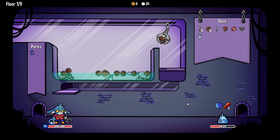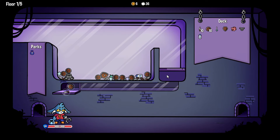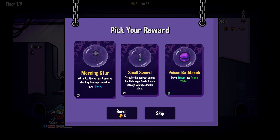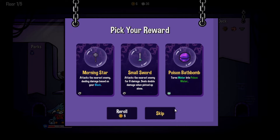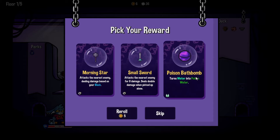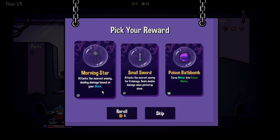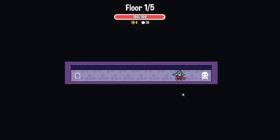Three daggers or small swords — he should either die or get close to dying. Thank you, that took a hell of a lot longer than it should have! Morning Star — attacks the nearest enemy dealing damage based on your block. Turns water into poison water — why would I want that? Small sword attacks the nearest enemy for eight damage, deals double damage when picked up alone. That seems decent, but because I have so much block all the time I may as well take the Morning Star.